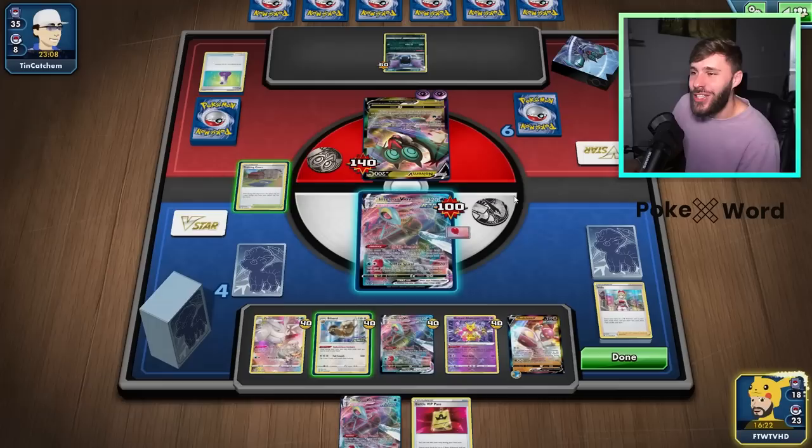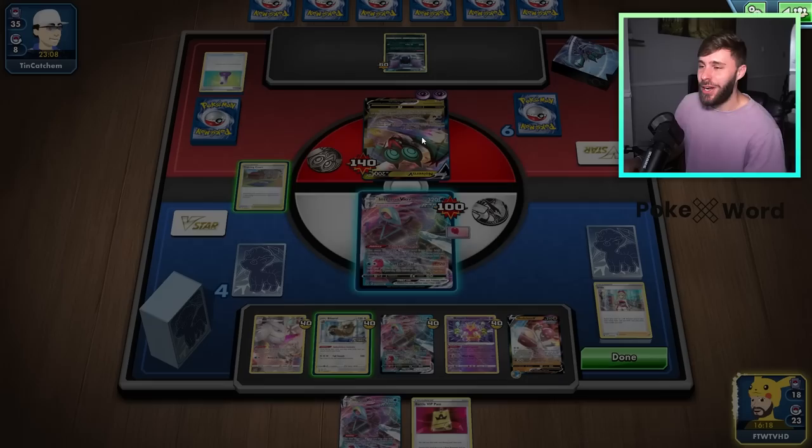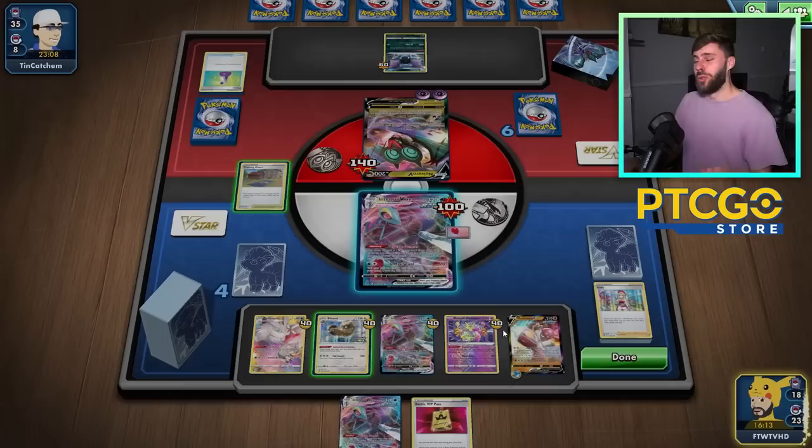Did I do that right by accident? So I was meant to move damage from Golduck back to Neuvern, but I actually did it from Neuvern to Golduck. But thankfully, it put Golduck back to 20, so I could still take the KO with the Medicham and finish off.